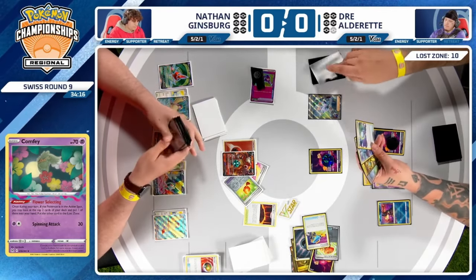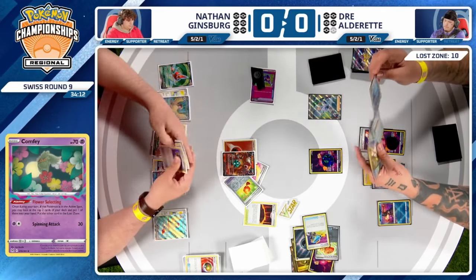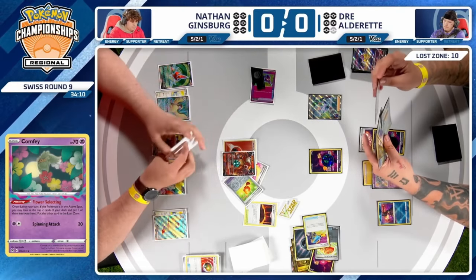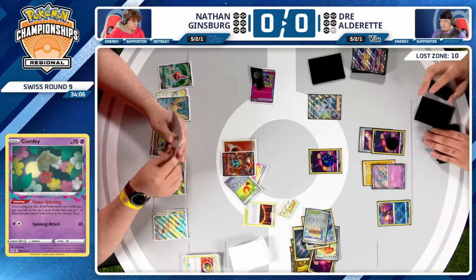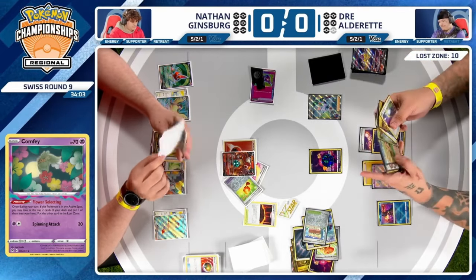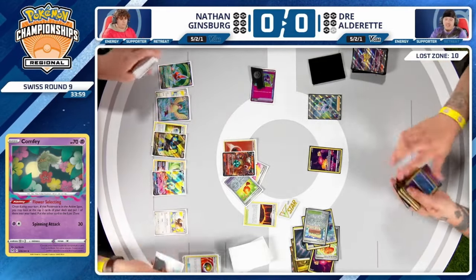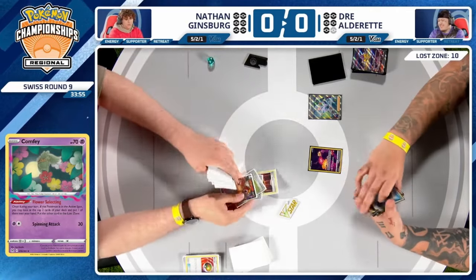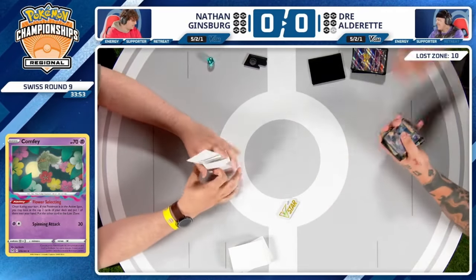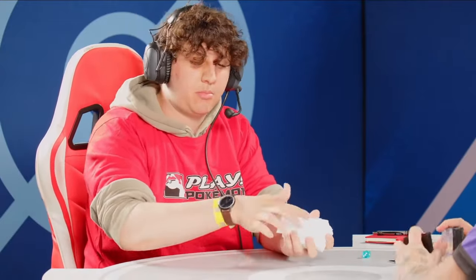Dre is still going to keep fighting and draws into a fairly nice selection of cards — can get rid of Manaphy and Town Store. That last Super Rod is there, but with how many energies are in the discard pile, is it even an option? A little later than ideal to scoop, but Dre played to his outs. However, precious time off the clock — and Nathan goes up one game to nothing. One very dominant game.